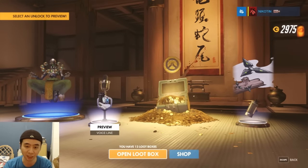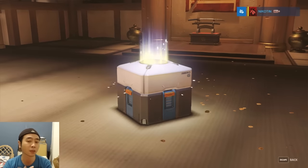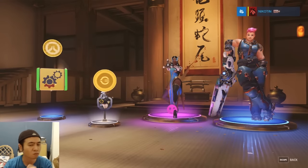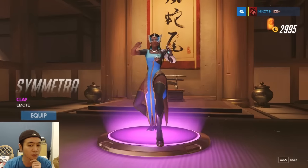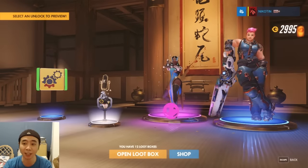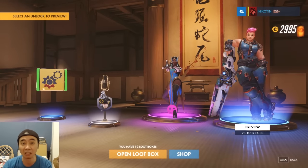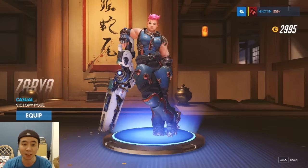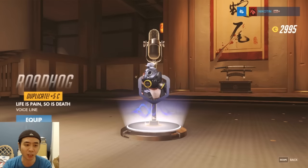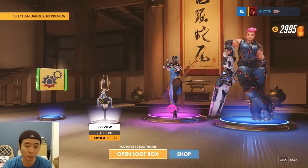Eighth loot box — come on, epic victory pose or emote! This one's pretty cool. I kind of like to play Symmetra, but not that many times since she is kind of situational. Duplicate.